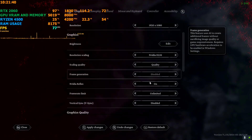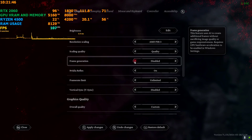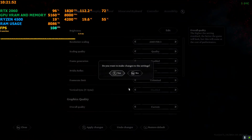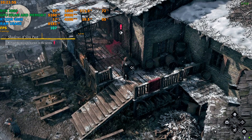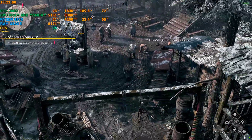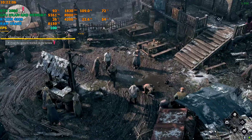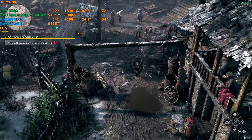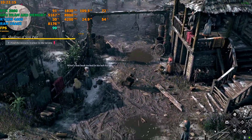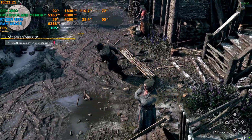This game already has FSR3 frame generation built in. I'll show you — if I switch to FSR quality, you can see it already has frame generation. But keep an eye on this frame time graph. If I hit apply with frame generation and come back to the game, the frame time graph is a mess — like an earthquake on a Richter scale, up and down every time. These frames are not smooth; it's running on like 50 frames or even lower but showing 100.